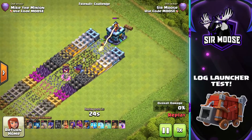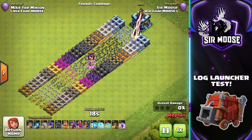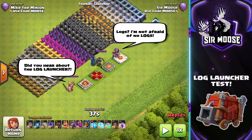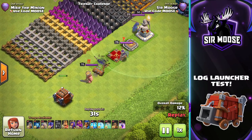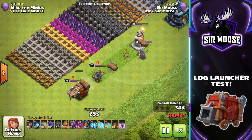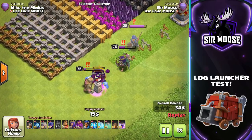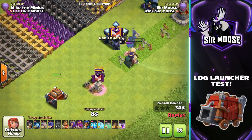Does the Log Launcher take out heroes and clan castle troops? Yes it does! Here are the heroes just resting, and the Log Launcher rolls towards the King — a large chunk of his health is just gone. The Grand Warden 'Gary' was nearly destroyed too. So imagine in your attack strategy if the heroes are distracted and the logs are bouncing into them — it's going to do loads and loads of damage.